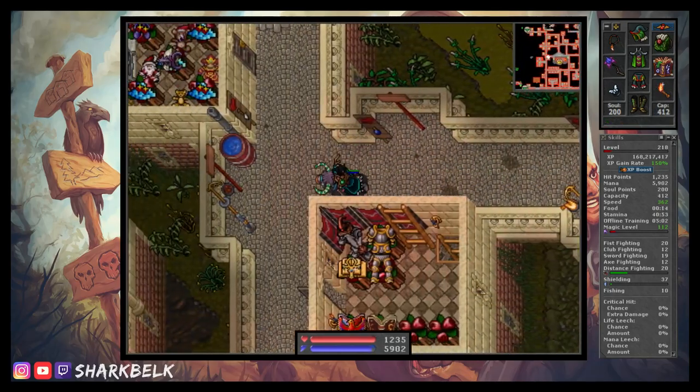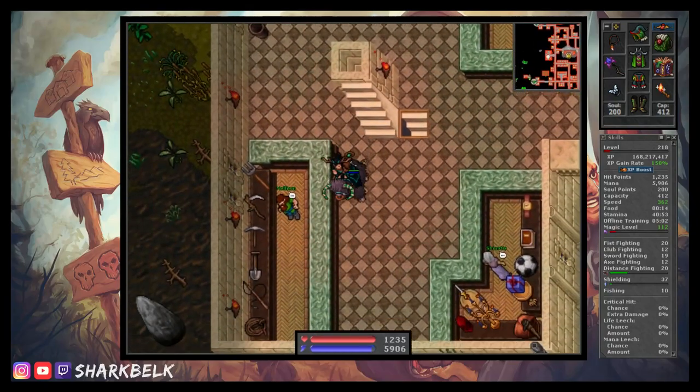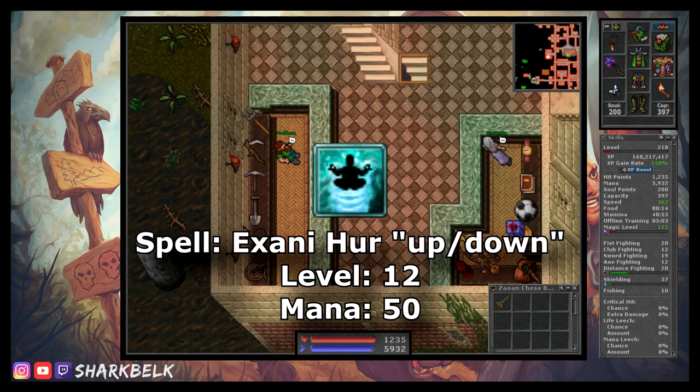First of all, to save us some time in this quest, we will need to make a quick little pit stop in Venor and pick up a rake from an NPC called Nilian, who is located just west of Venor's depot. With that now in hand, we are ready to begin our quest. Also a cheeky tip: having access to the spell Levitate wouldn't hurt either.